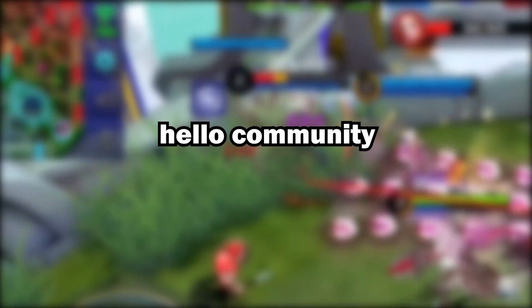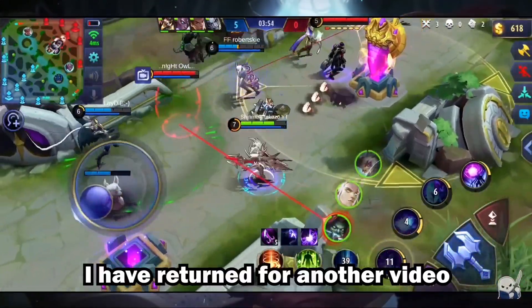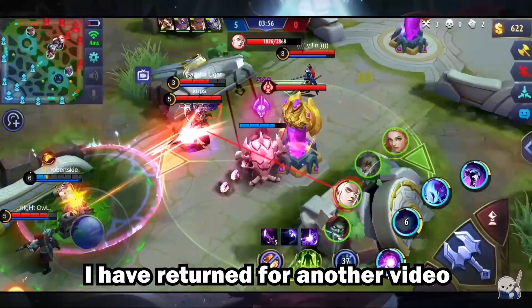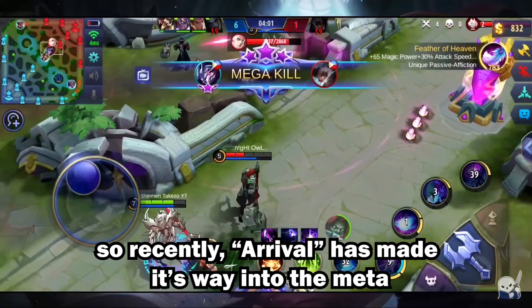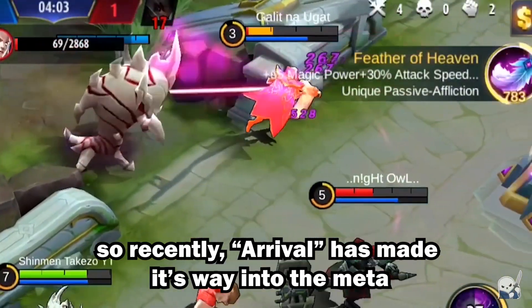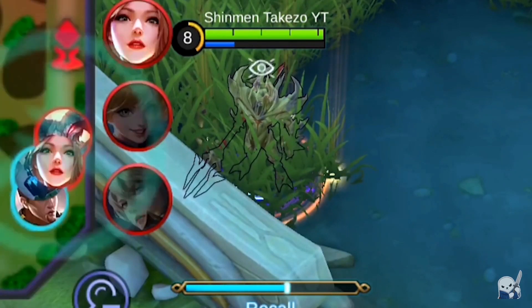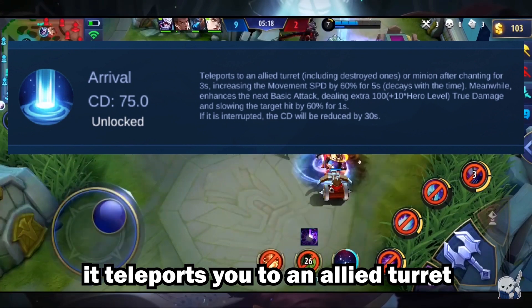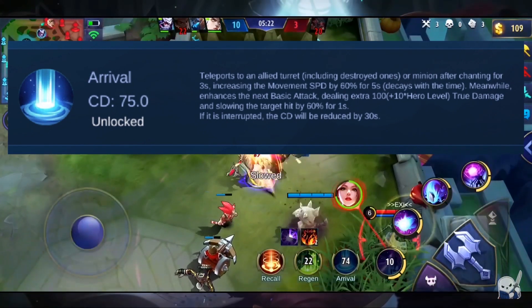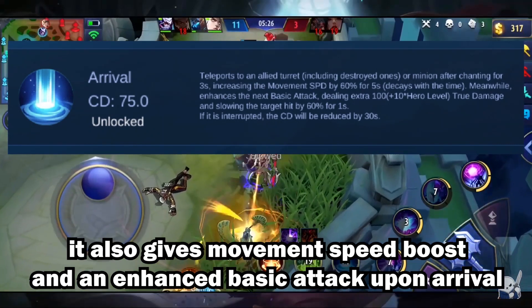Hello community, we got voice again because you guys can't stop asking for it when I just want to take a rest. So I'm back with another video. We're gonna talk about Arrival and how it's meta right now — everyone's been using it. What's great about Arrival is it teleports you to an allied turret or minion, and it also gives you movement speed and a basic attack so you can charge right into battle.